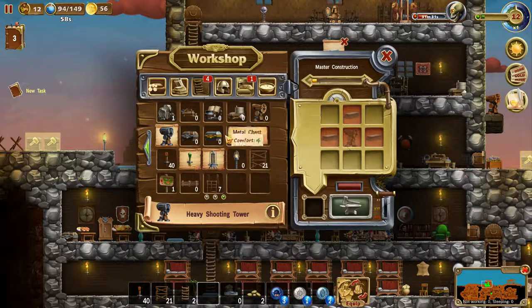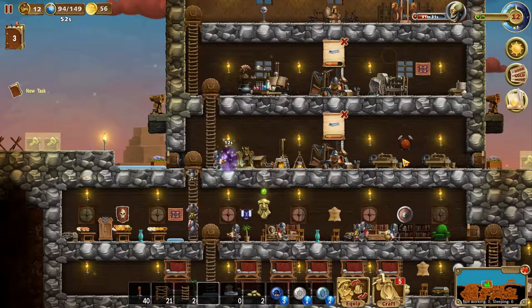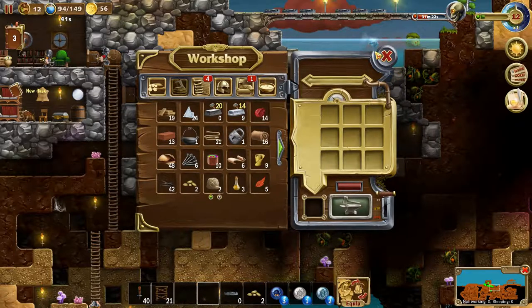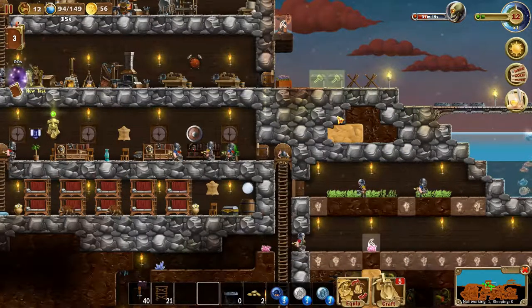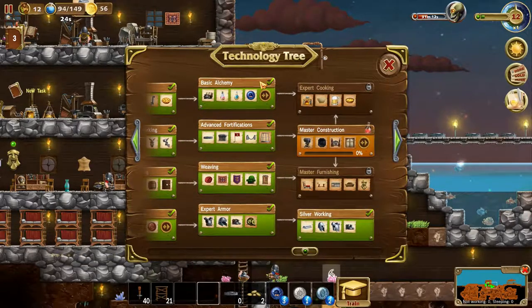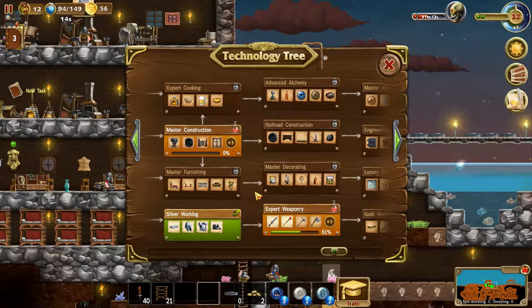For the heavy shooting tower we need steel and the normal wooden towers. Let's get some steel going because apparently we will be needing it for this task. Let's put those there as well and get rid of those. Master construction and expert weaponry - I think all the silver - no, the silver is definitely not done yet, we're still crafting away. Are we done with basic alchemy? Yes, we are indeed, so this will lead to expert cooking and also master furnishing.